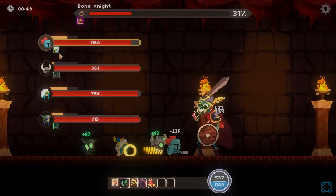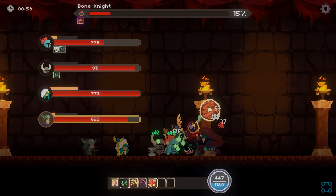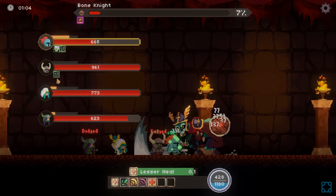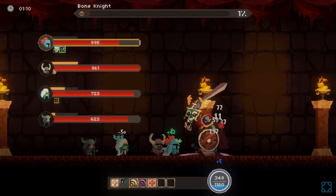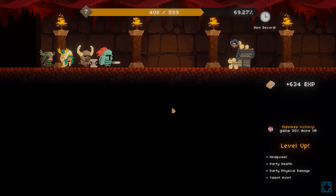I want more heal over time effects — that's my thing. Just watching the numbers tick up without me doing a thing about it. It makes everything so much easier. He's enraged — cannot be negated. Maybe it's not a big deal... it feels like a big deal. Unfortunately, Lesser Heal is kind of garbage. I've not invested into it in the slightest. I'm mostly reliant on that heal over time. Group heal over time would be great. Level up — so that wasn't so bad.